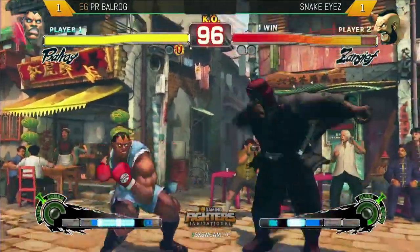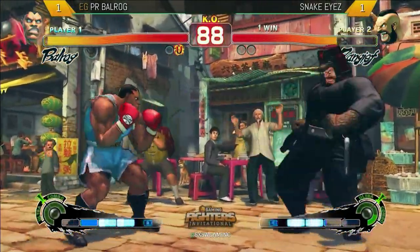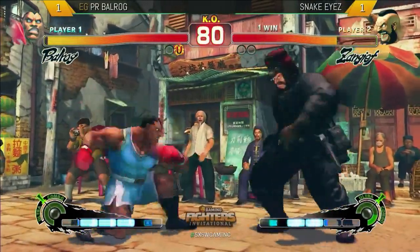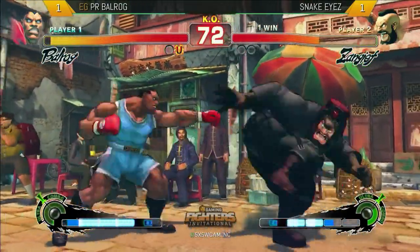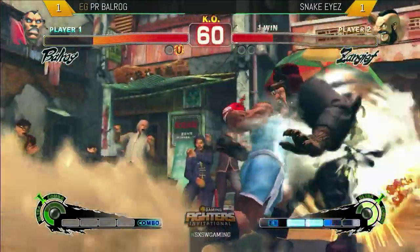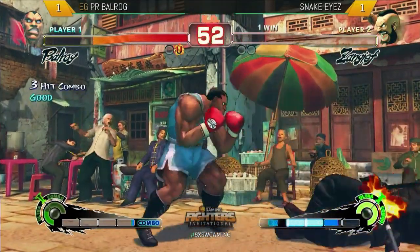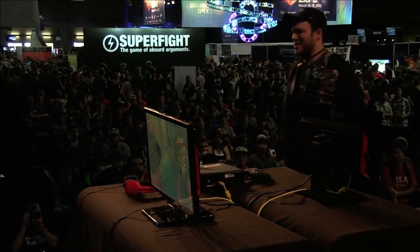He has not been able to get in with that stand roundhouse at all. Here we go — he's in, got a little bit out of it. In the super! Big lead now for PR Balrog — has all the spacing he needs. Not quite dead but very close. He goes for the fuzzy guard — what a jerk. That was great. And there it is — what good control. So now three and three for both players, and who knows what's going to happen.